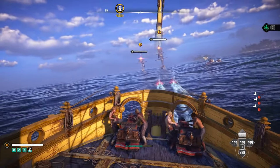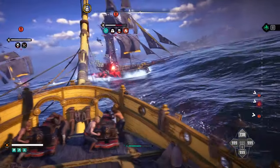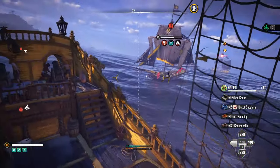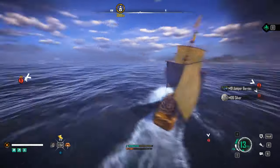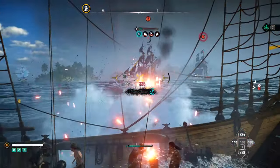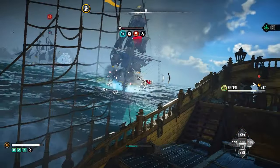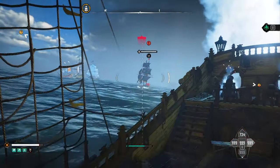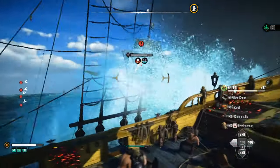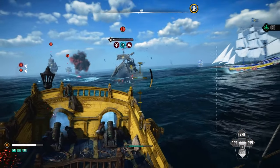In combat, start with your torpedoes until you're in range with your rockets. When firing rockets, aim ahead of where the target is moving since they're a bit slow to track. Hit the weak points of the enemy ship to set them ablaze faster. When ships are on your left and right, use the demi-cannons and aim for weak points to apply flooding damage over time. If a ship is behind you, swap to the bombard.